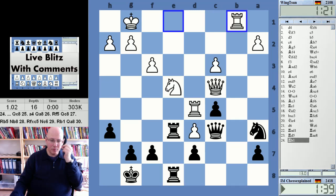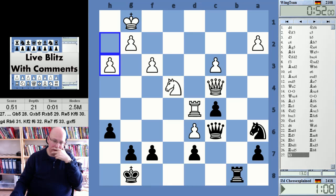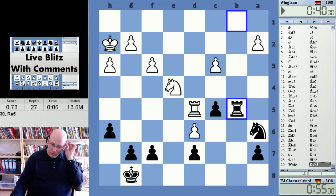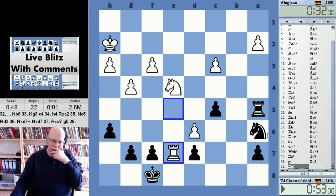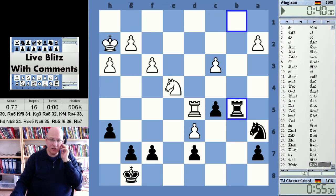I'm still under heavy pressure. Only later he made some mistakes. Here I'm still worse — I thought after rook e5, which is indicated by the computer, rook e5, rook e7 — this is just better for him. G4 here to keep the knight. Yeah, this is something I can have to defend. Not happy, but maybe it kind of holds.